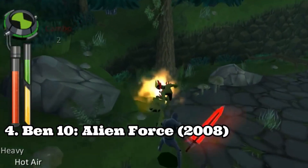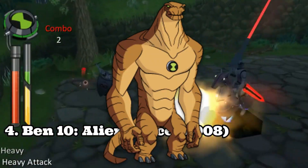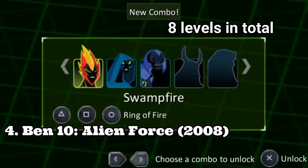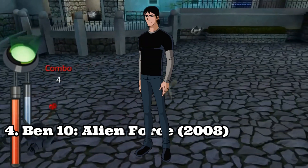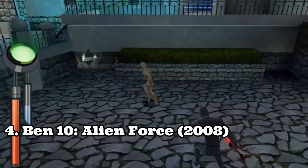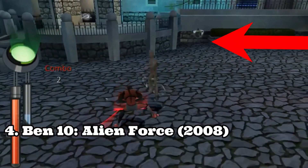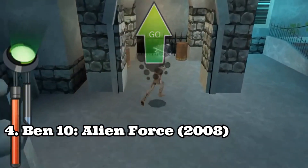Ben 10 Alien Force is the last Ben 10 game released for the PSP. Here you control only 5 aliens: Swampfire, Humongousaur, Big Chill, Spider Monkey, and Jetray. The amount of enemies is slimmer, you have fewer types of enemies, and there are only 8 levels in total. To keep the game from being repetitive, there are sections where you play as Gwen and Kevin — Gwen uses her magic, and Kevin can become coated in metal or wood, with logs and metal pieces throughout the levels that you can use to your advantage.